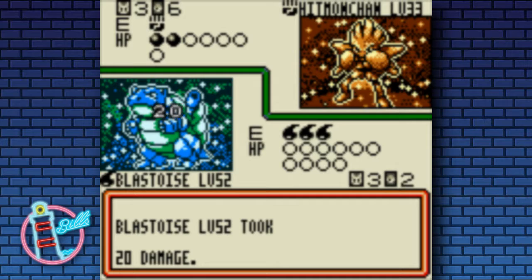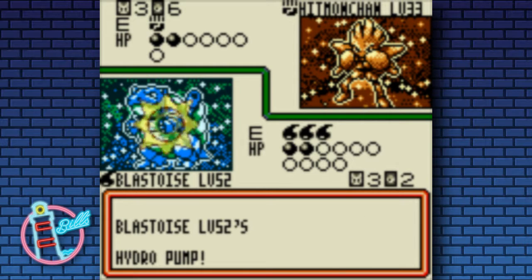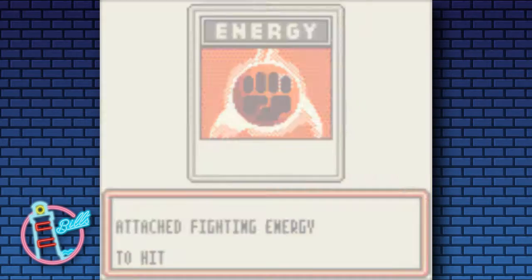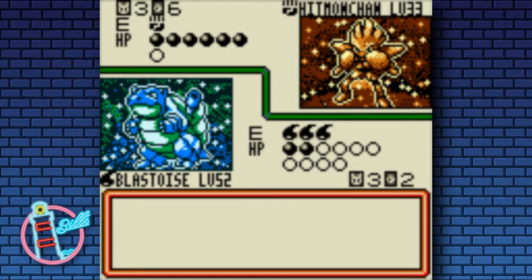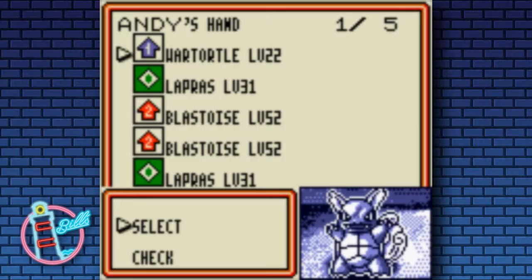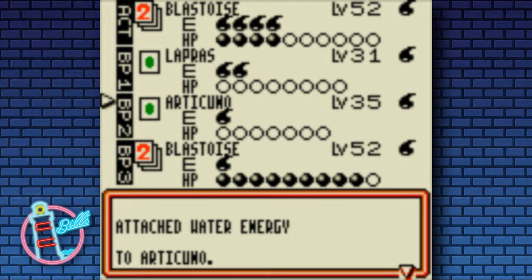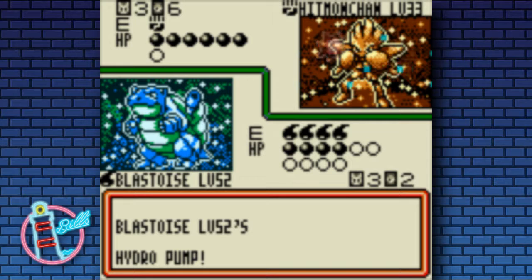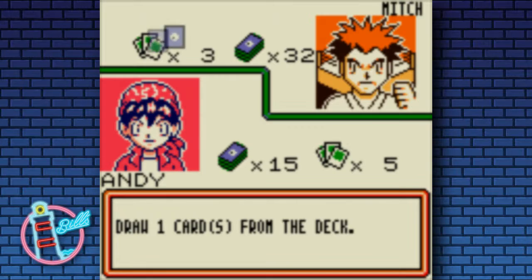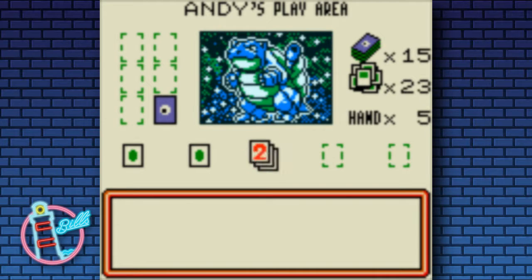Hitmonchan was one of the strongest early cards — I will do a deck with Hitmonchan. It had one energy for 20 damage, and that was pretty solid. It had a nice secondary move with three energies for 40 I think. It paired up fairly well with quite a few different cards. The deck I'll no doubt use is pretty much maybe one of the most popular, or the one that just did the best in the early days — I'll go through that at a later date.